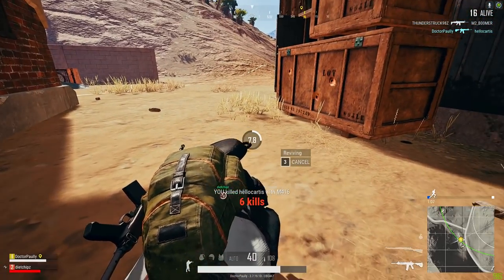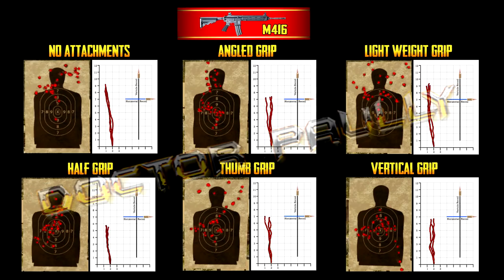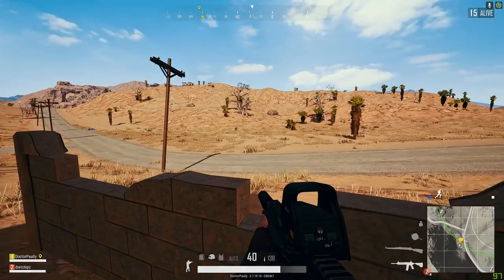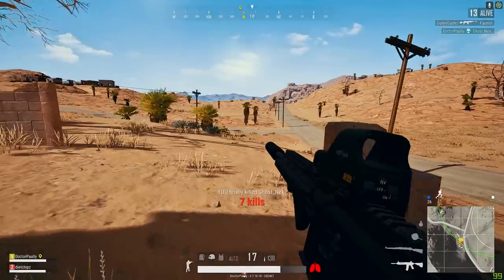We've got a lot of stuff to cover in this first guide. It is going to be the four main assault rifles: the SCAR, the M416, the AUG and of course the AKM. I'm going to leave the Groza out of this one specifically because I'm going to leave it for the SMG pile, which will probably end up being Training Grounds number 15, the SMG attachments guide.